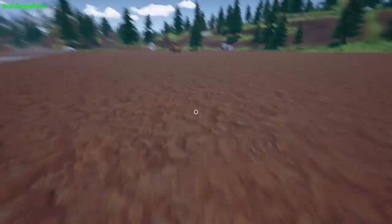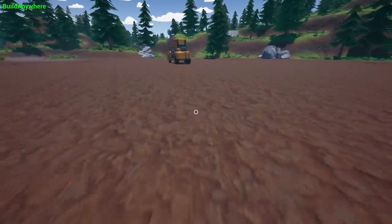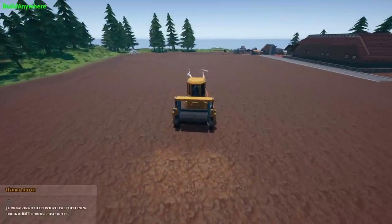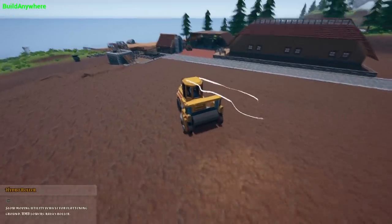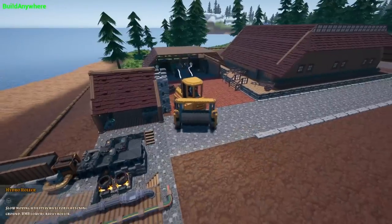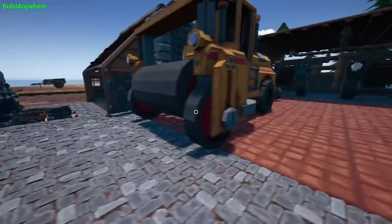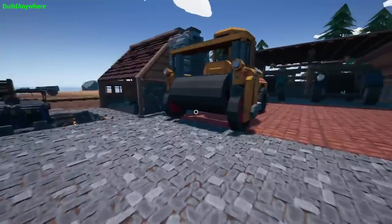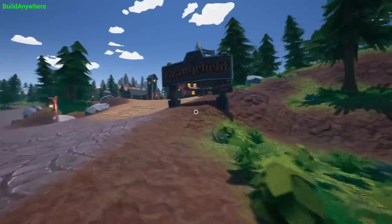So why have I basically plowed my whole field flat? That's pretty simple - this is Hydroneer 2.1, the farming update, which means we need farmland. I've got a couple of plans and things I want to try. Until you've actually driven one of these you don't realize how big it is. I've got my quad bike and my steamroller, and that all came out really really well.